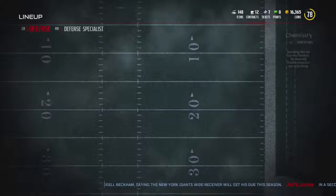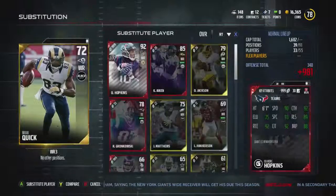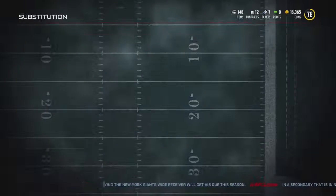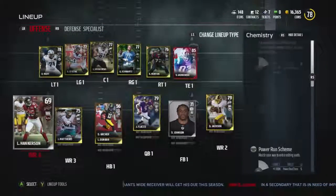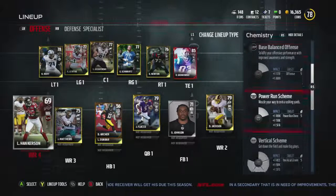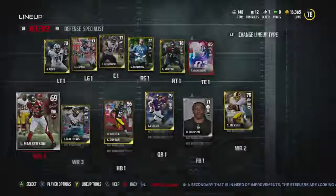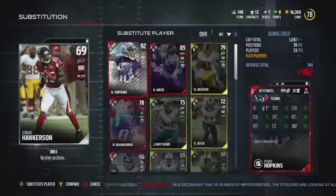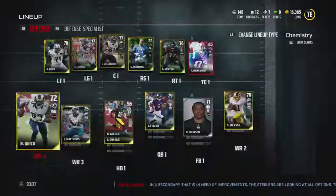Our team is pretty much looking pretty decent, I gotta say - it's coming together pretty well. I don't really understand how all this chemistry stuff goes together. I guess that means I have to have one more person with vertical in order to get that scheme to go. You guys can explain it down below if you know more than I do about this.